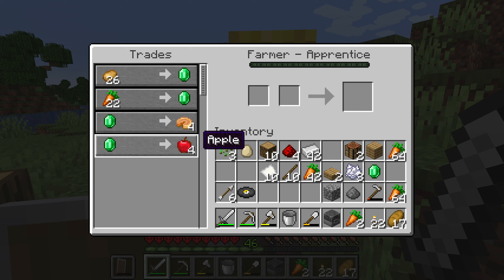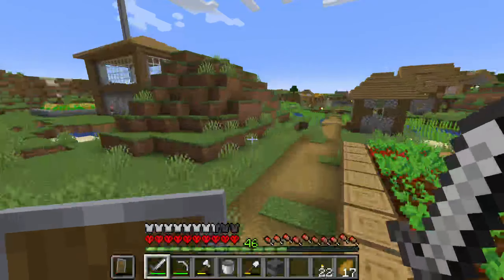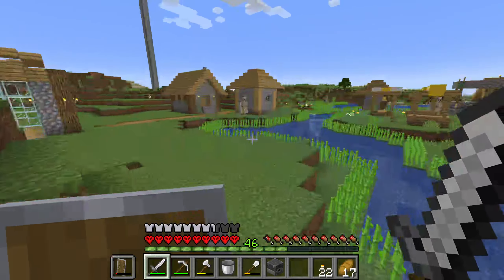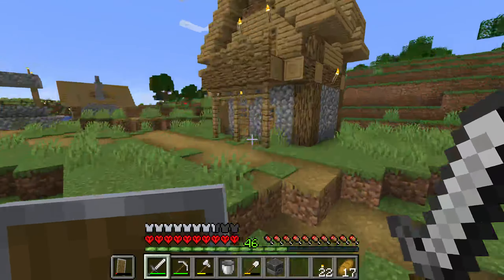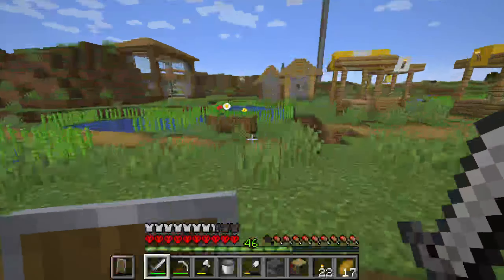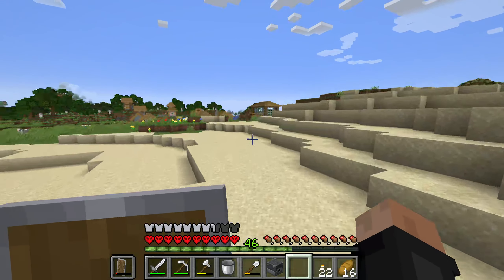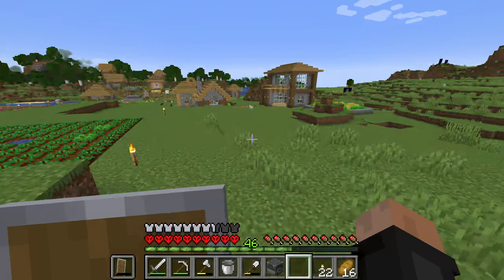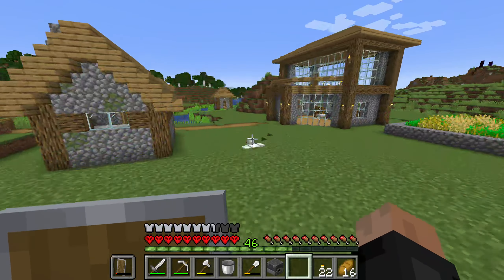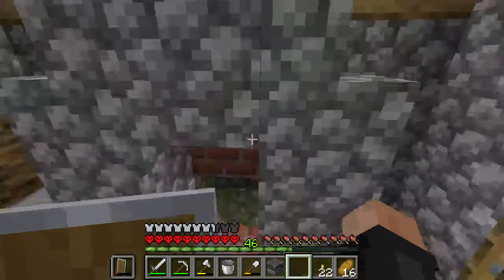One emerald for apples — okay. I'm just here for carrot trades. 18 to spare — that's a good amount. I have eight bookshelves. I think it was this guy that had a discount of one emerald — yep, still in effect. Thank you very much. Making some progress here, probably in the most painful way imaginable. I'm literally trading my emeralds even though I probably shouldn't, but that's really the only choice I have right now.